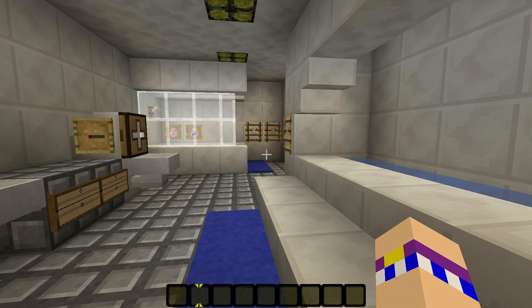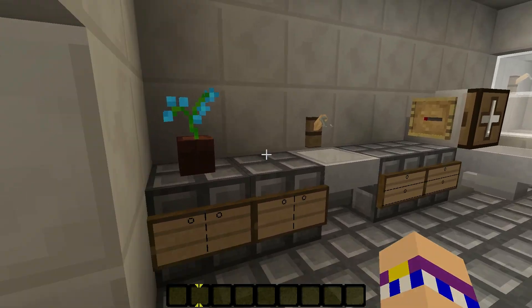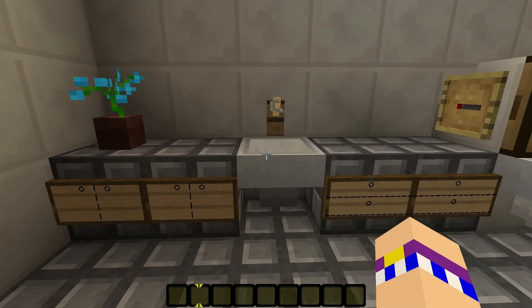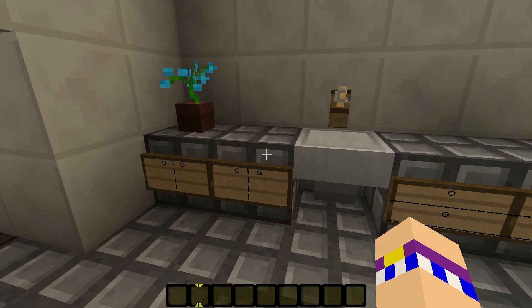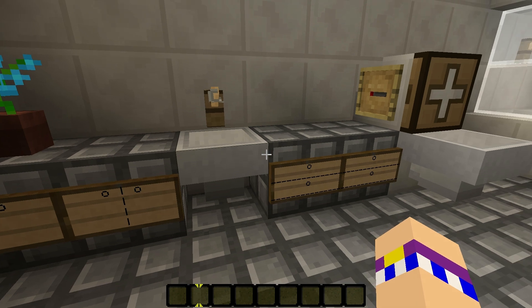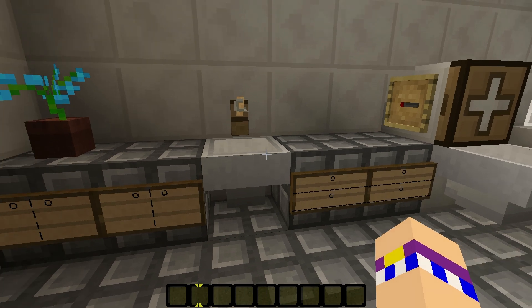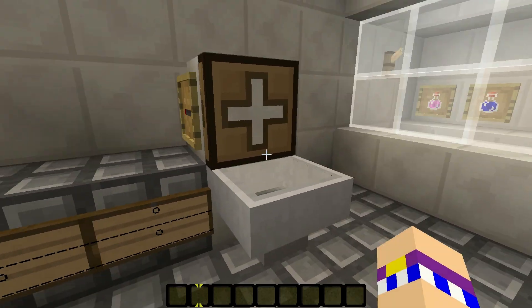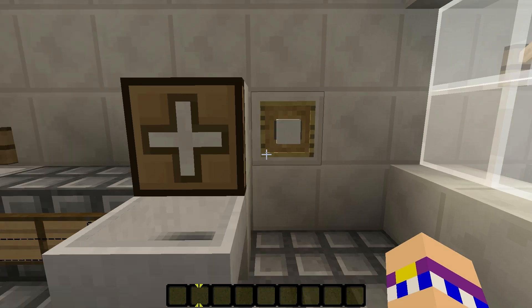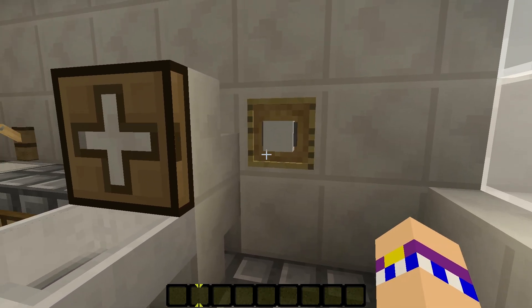Let's take a look at the room. You've got the counter and the sink, with cabinets on the left side and drawers on the right side. In this decorating tutorial, I'll show you how to make both of those, because they're relatively easy. You also have the toilet and a toilet paper holder, and I'll show you how to make that too.